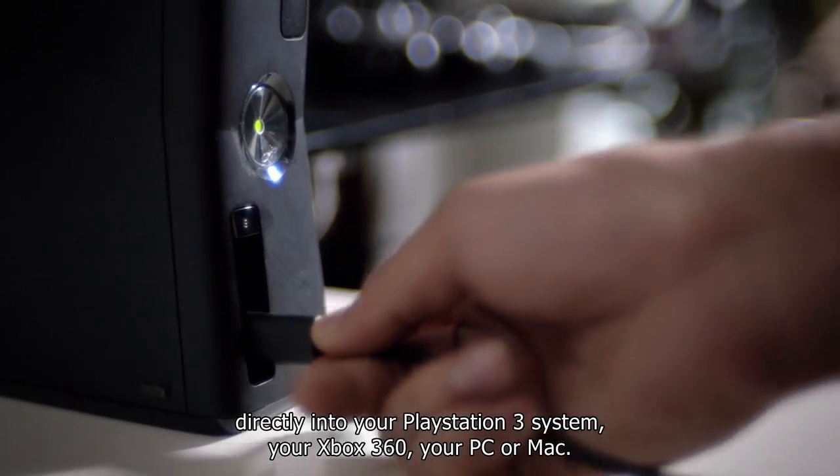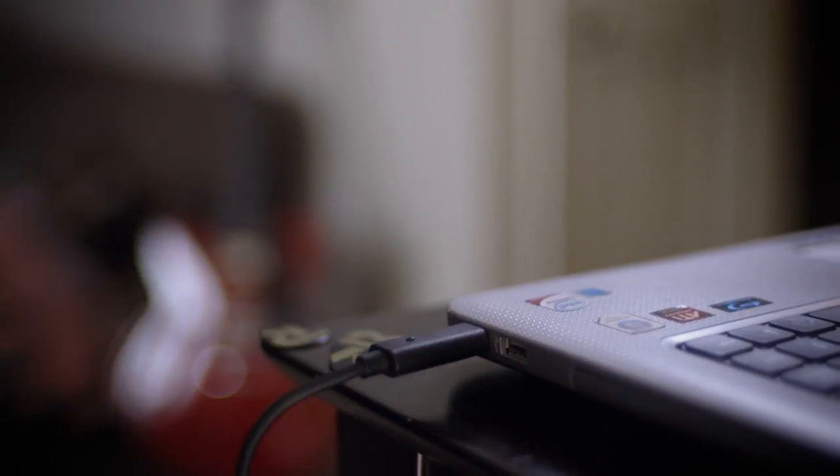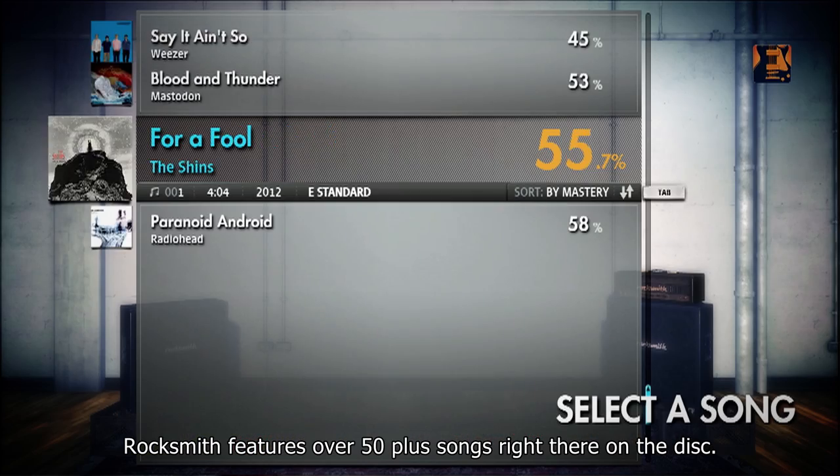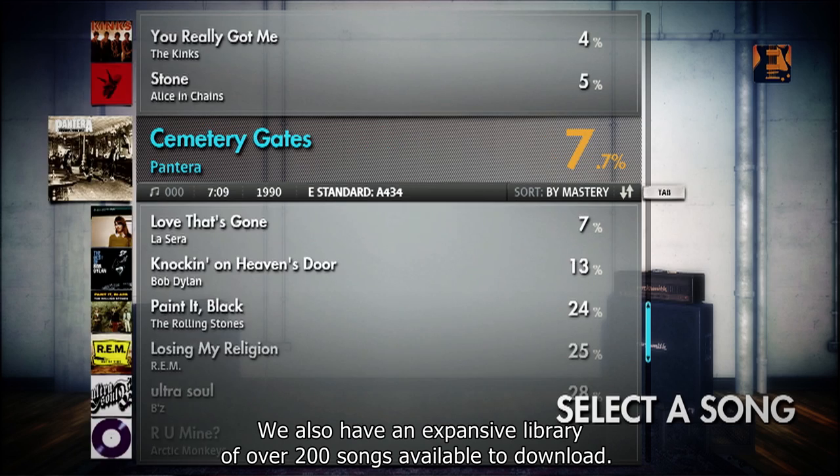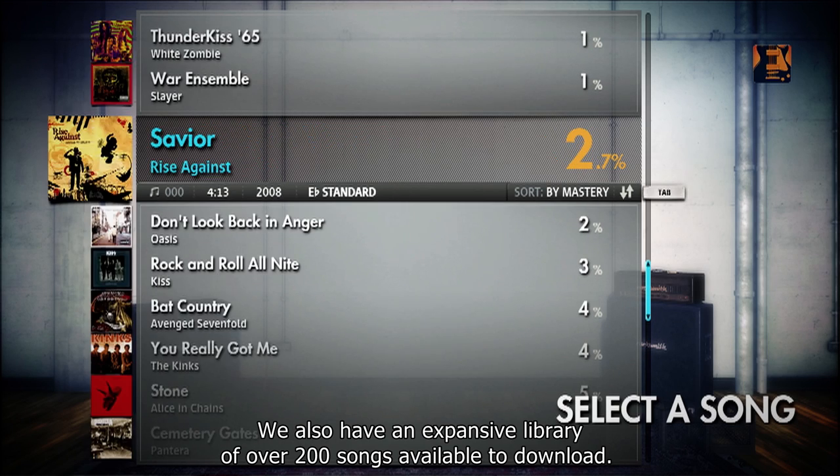You can play directly into your PlayStation 3 system, Xbox 360, your PC or Mac. Rocksmith features over 50 plus songs right there on the disc. We also have an expansive library of over 200 songs available to download.